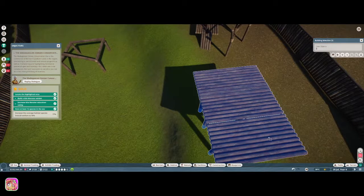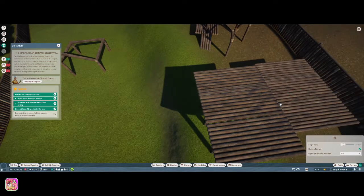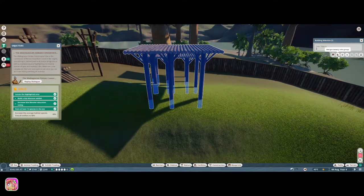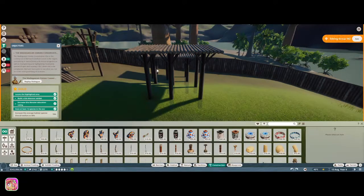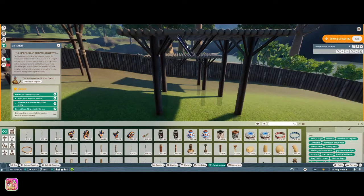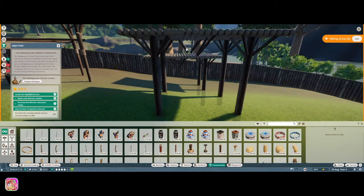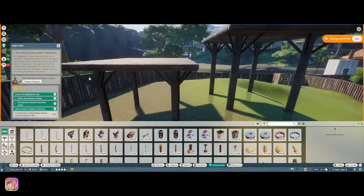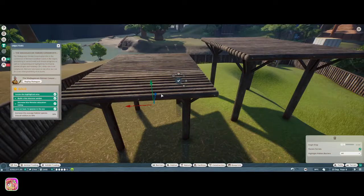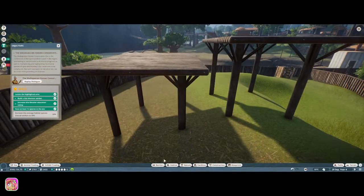I copied it and made a second tier. Whenever you're doing terrain stuff it boxes up the animals, which is weird. I wanted to take out the middle part so I could put bedding there, but it didn't cooperate - I had to delete pieces individually. I didn't realize the second tier was so far down until I moved the camera, so I moved it and added a ramp between the two levels.